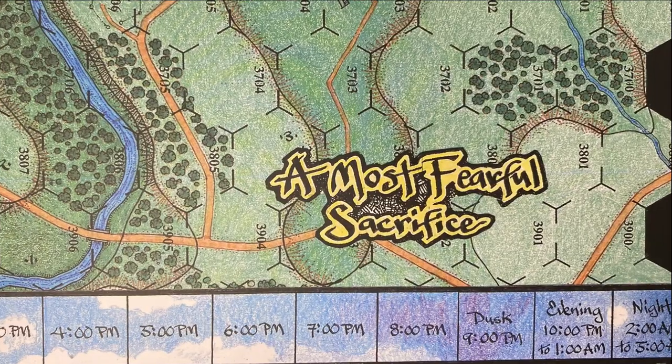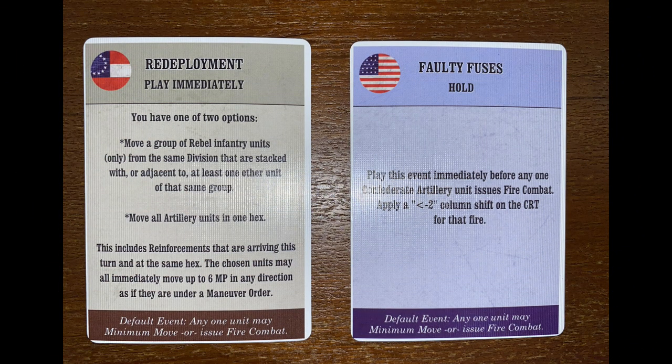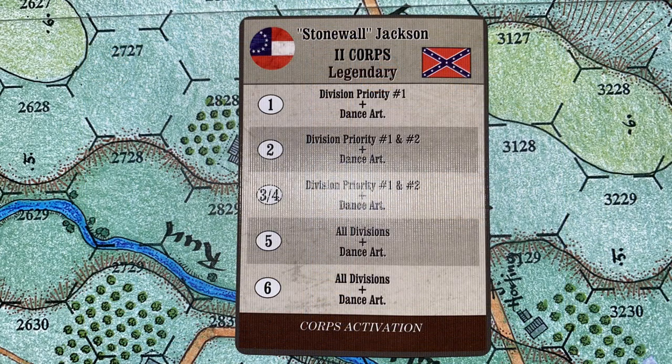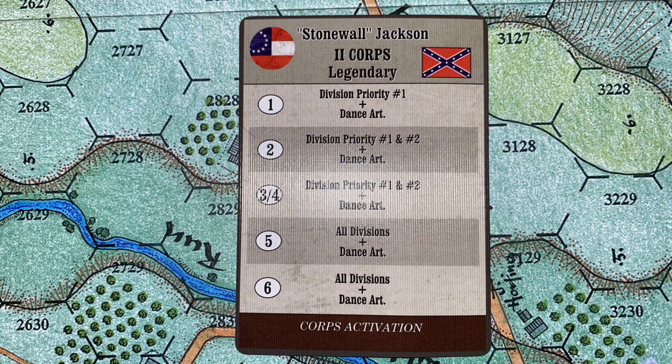Daylight turns are hourly rather than the 15 or 20 minutes similar games have used. Players alternate being the designated card puller for the turn. If the card belonging to an opponent is drawn, it is given to them. Because some events may be retained by their owner for later use, some events will be known to the opponent and some will not. It just depends on which player was drawing cards the turn the event was drawn. Leader activation cards are the driving force behind the system. Activation by corps instead of division is one of the key design elements Lutman makes to upscale the game to reasonably handle larger battles. Just because a corps becomes active does not mean all divisions in that corps can do whatever they want.